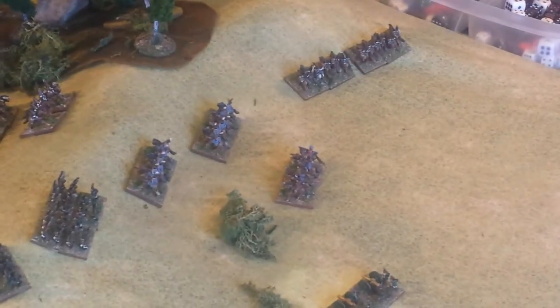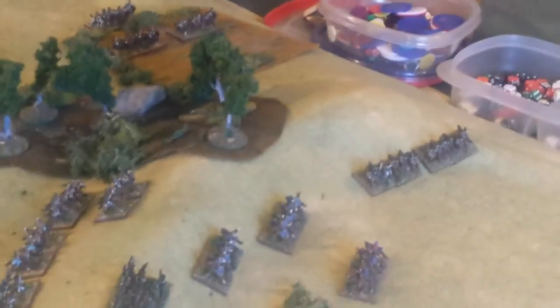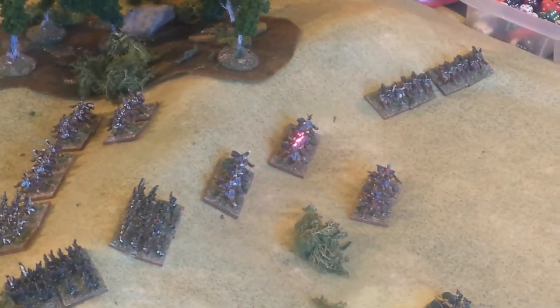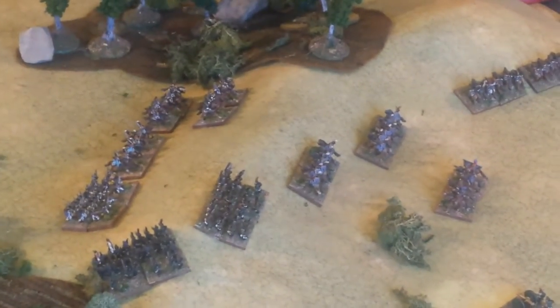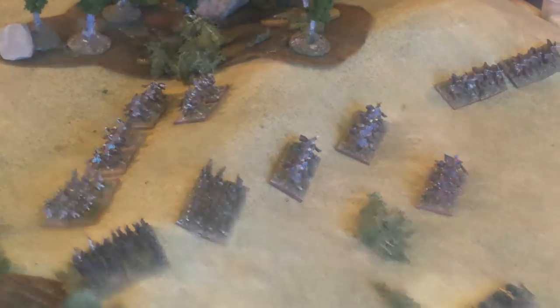The cavalry has been committed in part for the Russians — they've got the two cuirassier units out of sight from the enemy cavalry, and their Cossacks and light cavalry are positioned as well. We're going into turn 3 starting with the French. Clarification: every odd turn is the French and every even turn is the Russians.